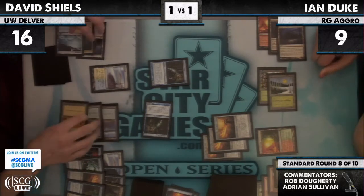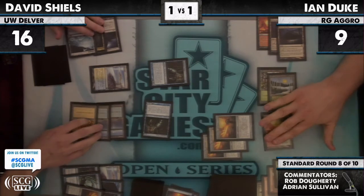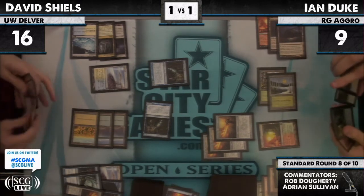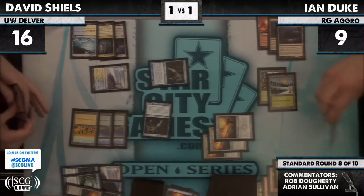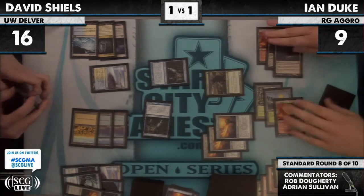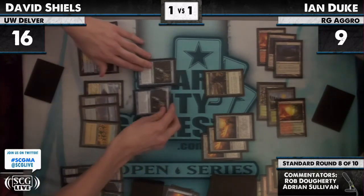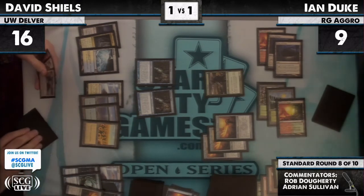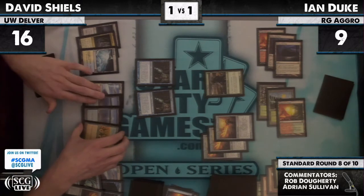Ian said he saw another Angel in David's hand — it might not have been, but I believe it was an Angel, and it's going to be harsh. Consecrated Sphinx! David Shields coming in with two Snapcaster Mages. It looks like a pass — he does have some in his deck. Ian is pretty desperate for the life a sword hit would give. Ian's draw was definitely clunky — very heavy.